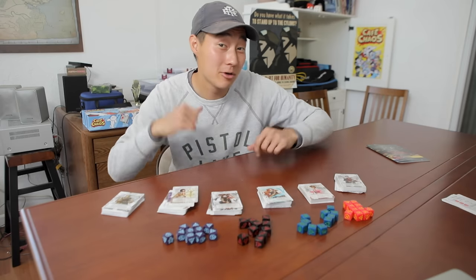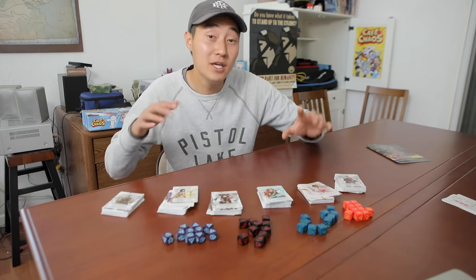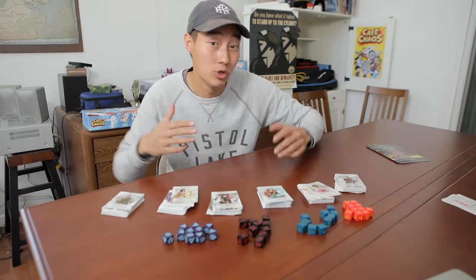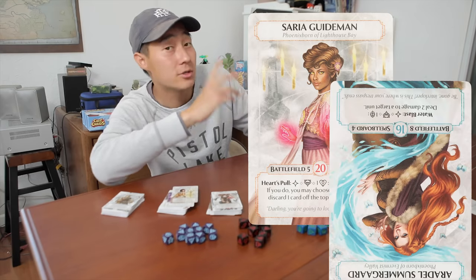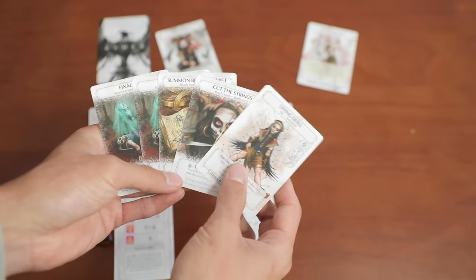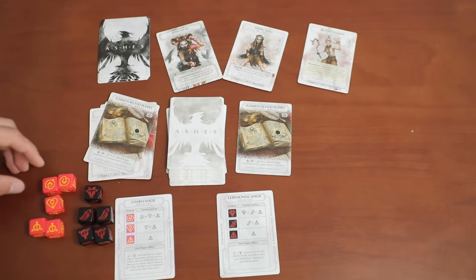Here's a quick how to play. Ashes Reborn is all about Phoenixborn fighting against each other. You're playing a Phoenixborn, fighting against someone else's Phoenixborn, trying to bring each other's health to zero. First guy that dies loses. To do that, you're playing monsters to the board, using your special Phoenixborn abilities, and using all sorts of spells.